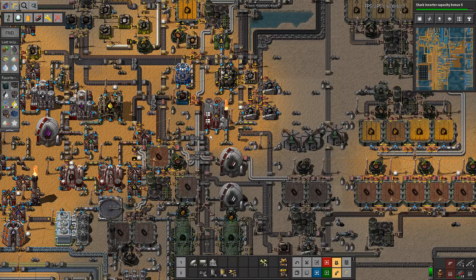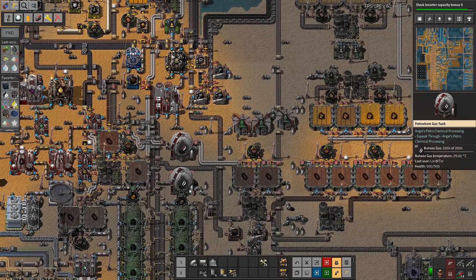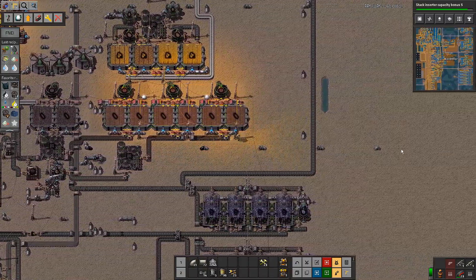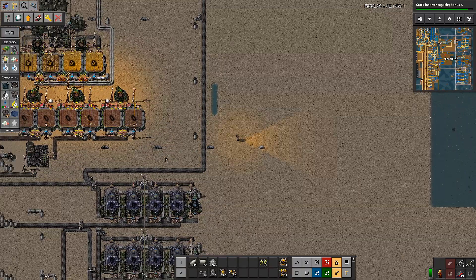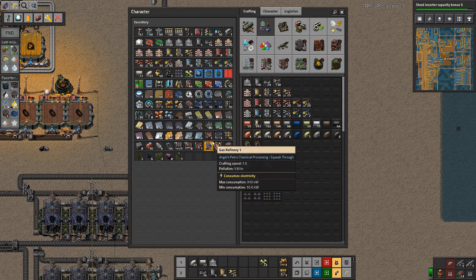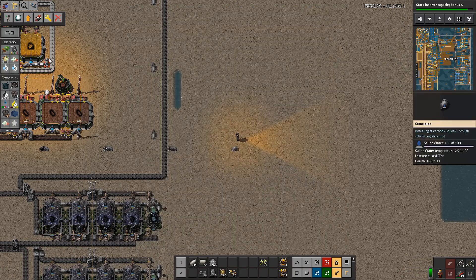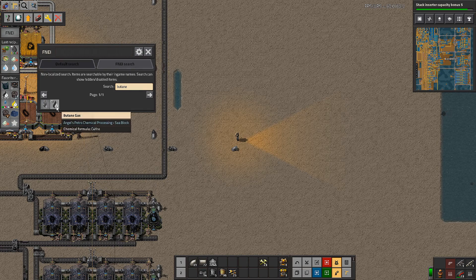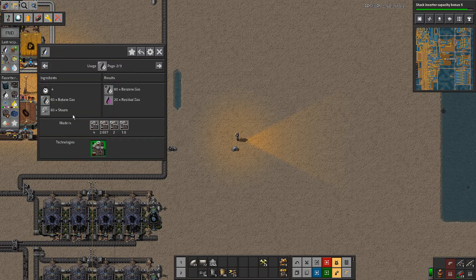Welcome back to Factorio C-Block and TSM, episode number 98. We're trying to deal with our over-flooded butane and convert it to rubber. We've come way over here using a little bit of tungsten pipe for the first time. Looking at butane usage — butane to benzene.